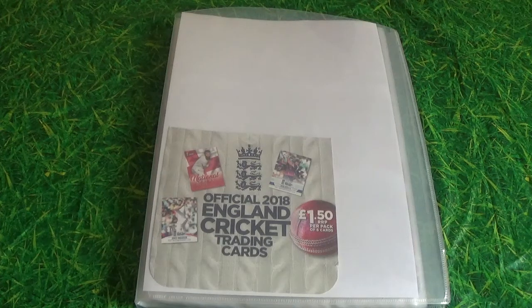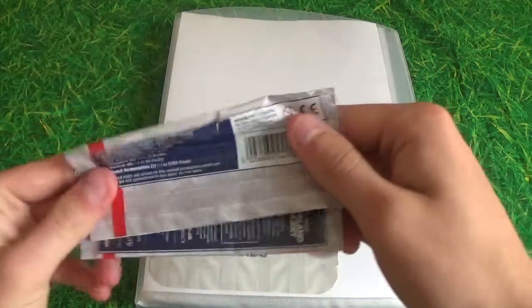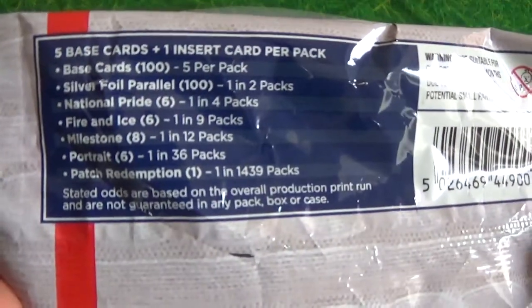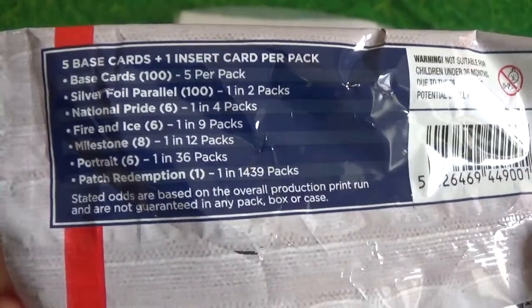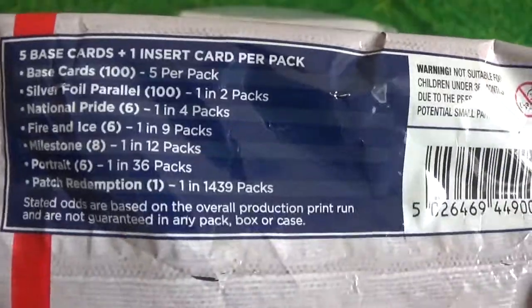Let's look at the packet odds. We've got the base cards, the silver foil parallel cards, national pride cards, fire and ice, milestone, portrait, and patch redemption, which is the rarest card you can get in the whole collection.